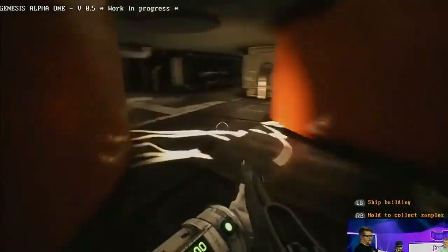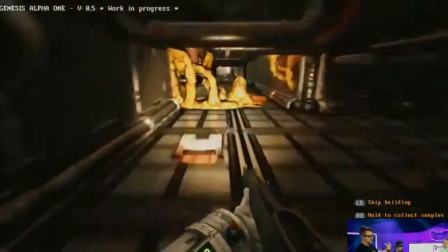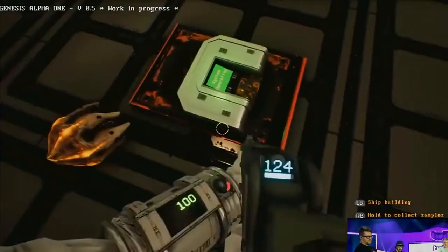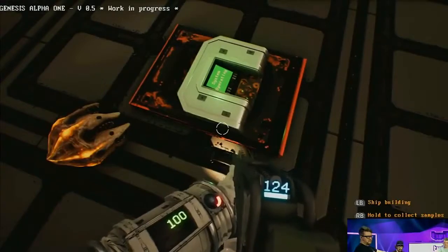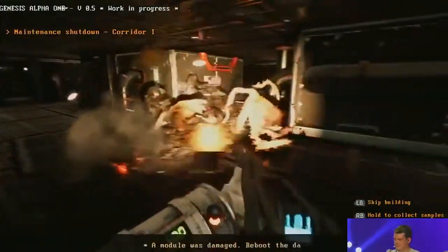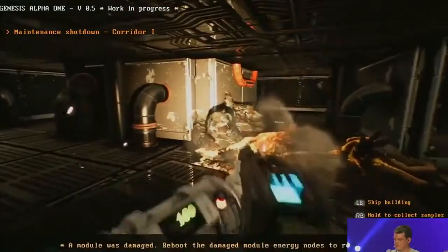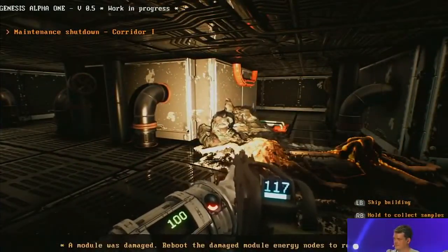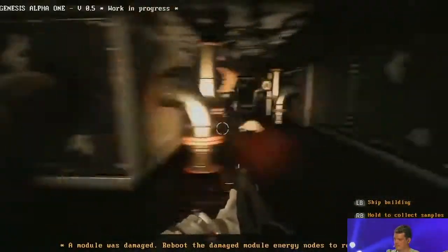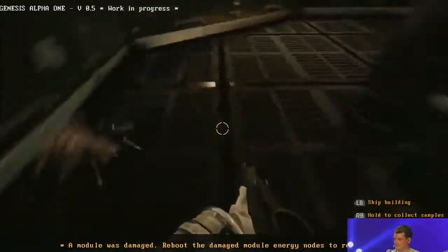Do aliens go after specific parts of your ship, like your oxygen? What the aliens will do is damage energy nodes around your ship. These are energy nodes, and if too many are damaged in a certain part of the ship, that part of the ship will actually blow up — not just go offline. You'd lose those resources as well.